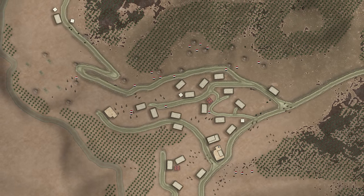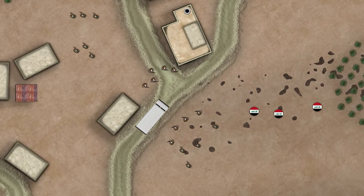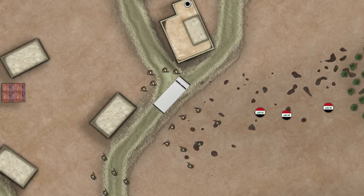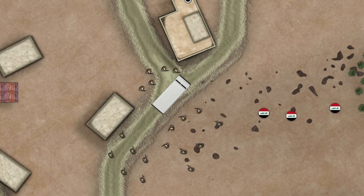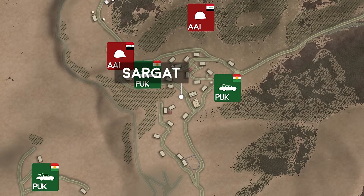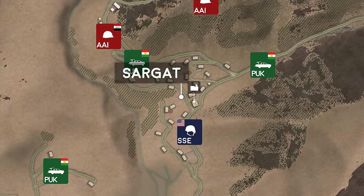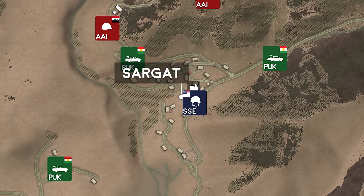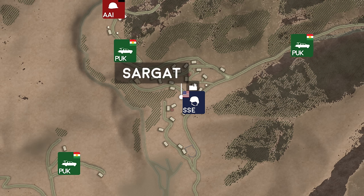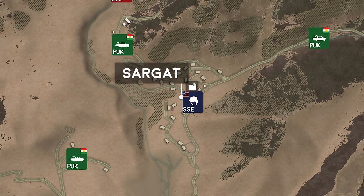After three hours, Sargat is secured, and the American operators receive a pleasant surprise — despite the delay in bringing up artillery support, the Peshmerga's food truck arrives right on time at 1pm to serve hot kebabs and healthy lashings of onions. As part of the plan, the Kurds turn the town over to the American Special Forces, who immediately secure the suspected chemical weapons plant. A Sensitive Site Exploitation team is called in to inspect the Sargat facility, which has the potential to prove Saddam Hussein's connection to militant groups seeking WMDs. However, the SSE squad only finds insignificant traces of ricin and potassium chloride, and further investigations confirm the facility contains no chemical weapons.